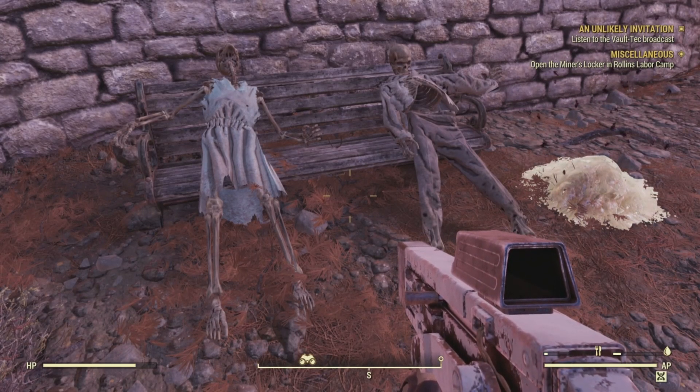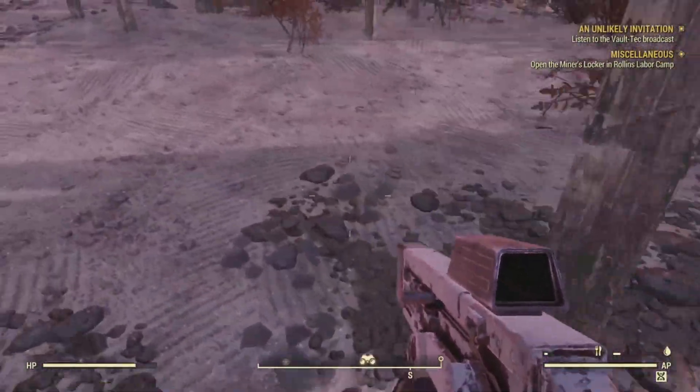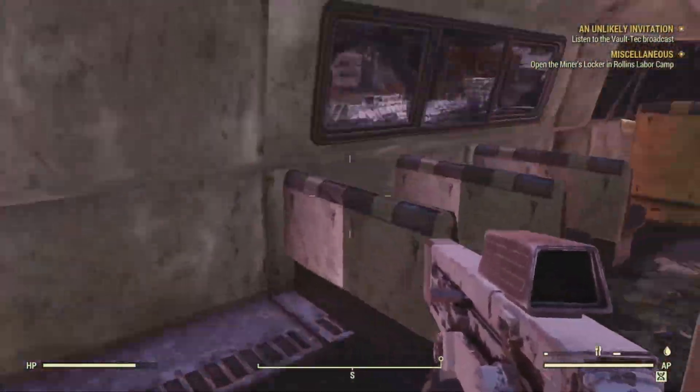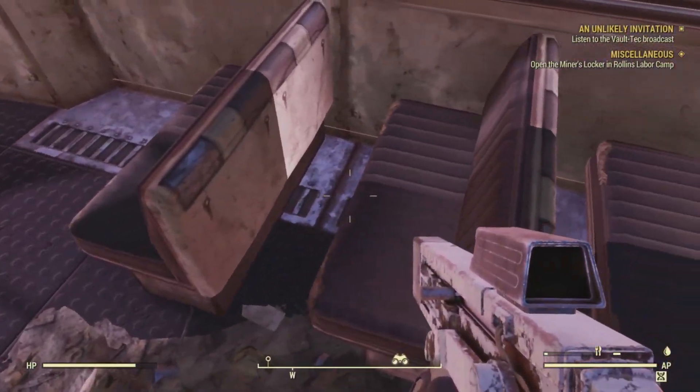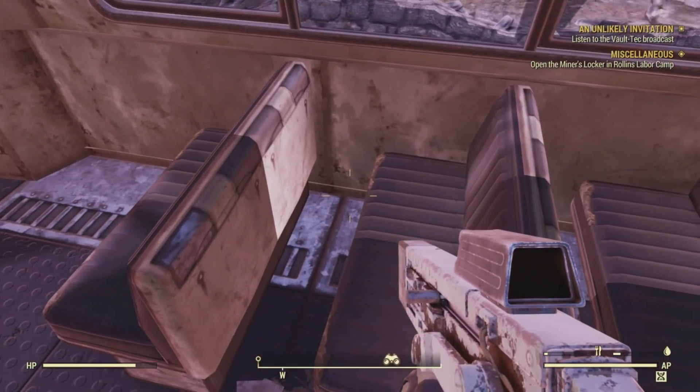Our next potential bobblehead location is inside the school bus parked next to the fountain, on the second seat to the right from the driver's seat. Here's that school bus, and normally it'd be right here on the right side in the second seat back. Unfortunately, no bobblehead here for us.